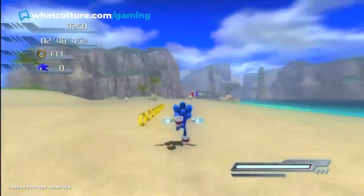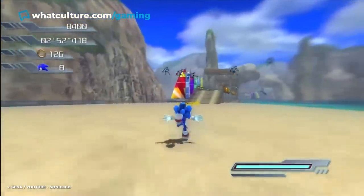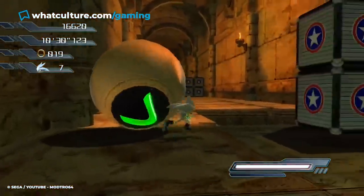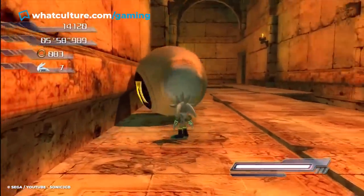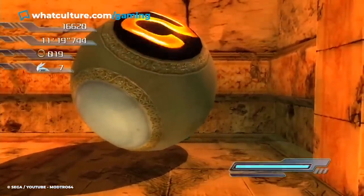While this sounds cool in concept, Sonic 06 was released in an unfinished state, and because of this, the physics are wonky. A notorious example is during the level Dusty Desert, where Silver has to solve several puzzles by telekinetically pushing balls into the right hole. The problem is that these objects are hard to control due to the game's technical issues. This can be very frustrating, as the last segment involves completing a challenging puzzle to unlock the door to the very end of the room.